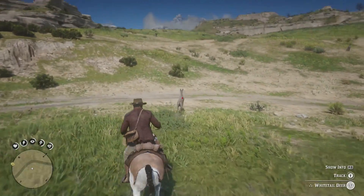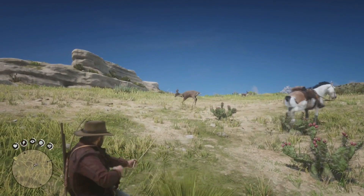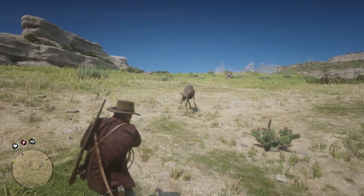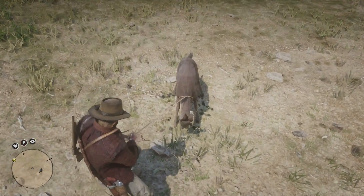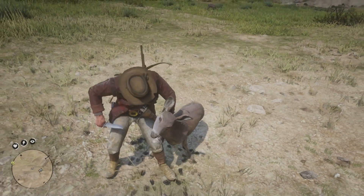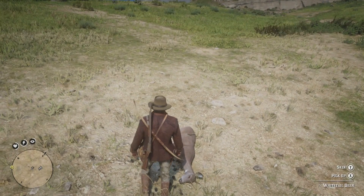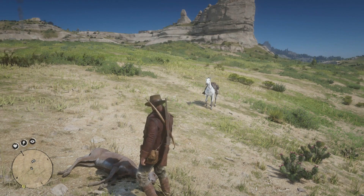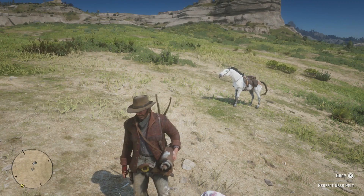We missed - we got it. We're going to pull the deer towards us. This is a three star as well, which is great. Then we press B - which is a bit nasty, I know, but hunting is part of the game - and we're going to kill it with the knife. You can see the white tail deer has stayed three stars, so we're going to skin it and we get a perfect deer pelt.